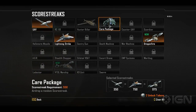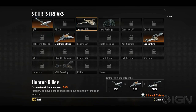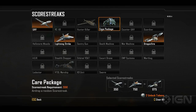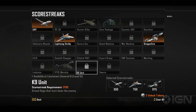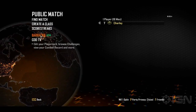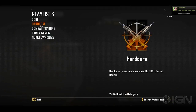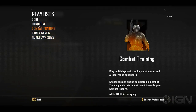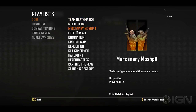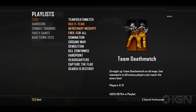Score streaks — this doesn't say kill streaks, it says score streaks. In Team Deathmatch they function a lot like kill streaks. Each score streak has a value — typically a kill is worth 100 points, so getting three and a half kills earns your UAV. But they want you to feel closer to a streak benefit even if you're not getting kills. For instance, if you call in a UAV, every time someone gets a kill while it's up, you get 10 points toward your next score streak. There are a lot more ways to earn streaks than just getting kills. In modes like capture the flag, killing the flag carrier is worth a massive amount of points. So it's an incentive to participate in the objective portion of objective-based modes.